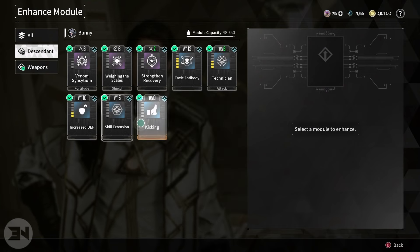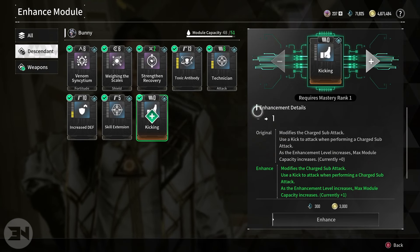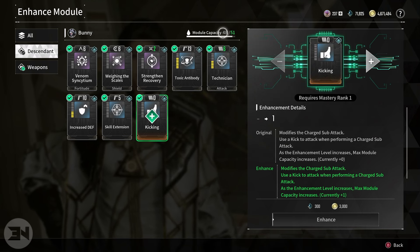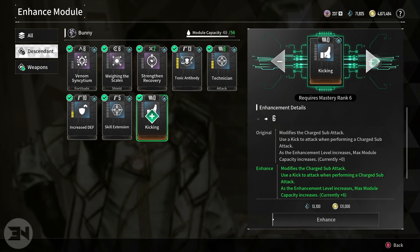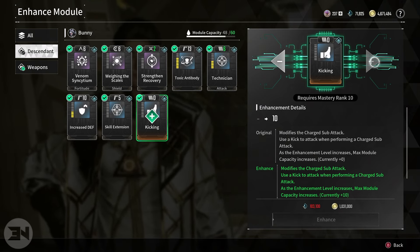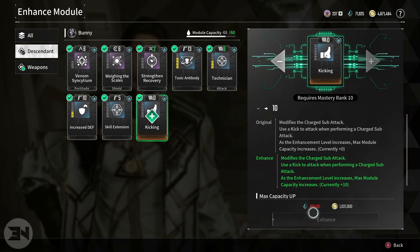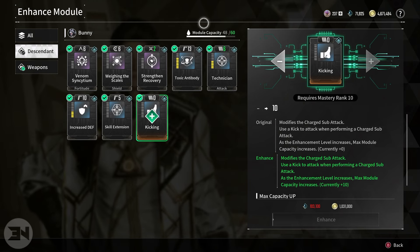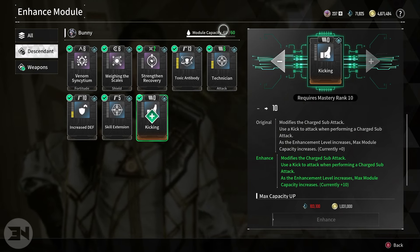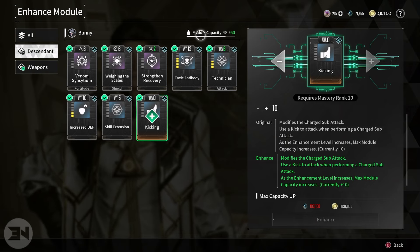When you go into the Enhance Module screen, you can click your sub mod and it tells you down here what your capacity goes up to. You can also see it up in the module capacity display. If I upgrade this as far as I can — I think it's rank 10 — I can get an extra 10 capacity for 103,000 Kuiper Shards and 1 million coin. That gives me 60 on my module capacity, meaning I can upgrade and add other stuff.